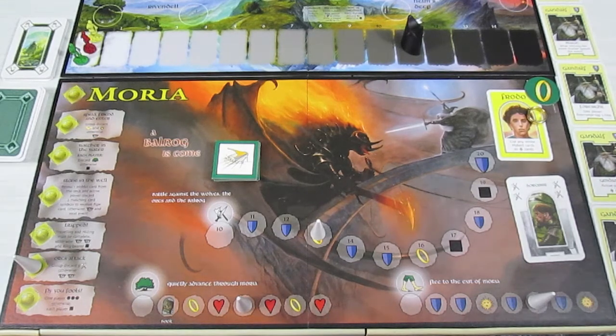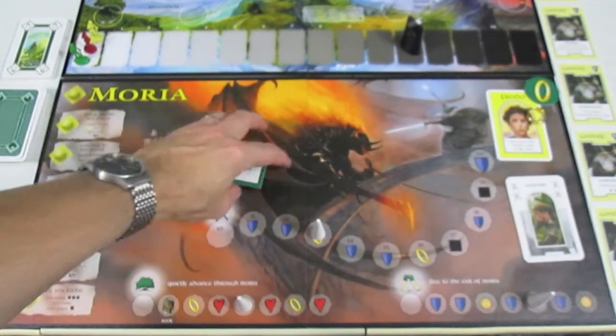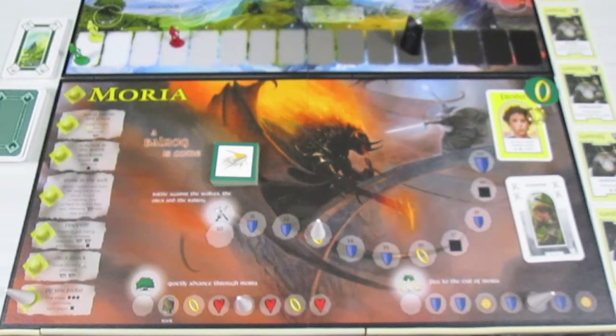Let's draw another token from the bag for Frodo. Unbelievable — another event. And so we get to the end of the Mordor track right now. Fly you fools: one player has to move three spaces ahead, otherwise each player rolls the black die. This really sucks. We'll have Sam go three spaces ahead. That is just brutal. Well, we've basically finished Moria in a very bad state. Let's wrap up the end of the Moria scenario.